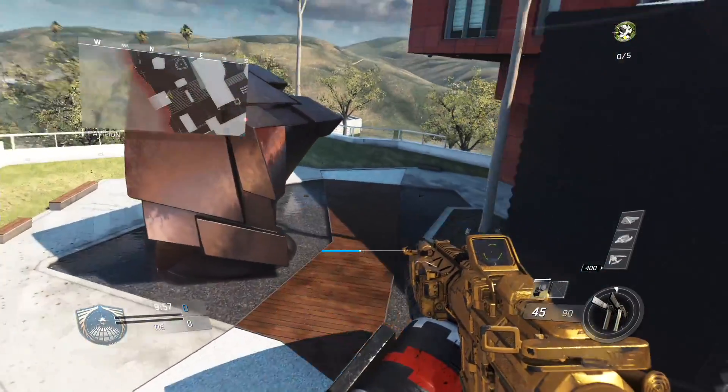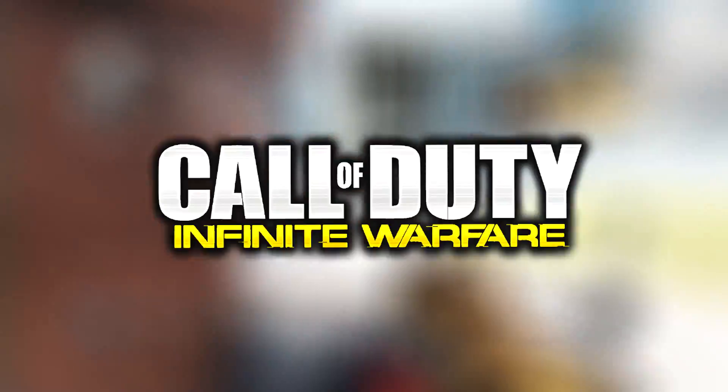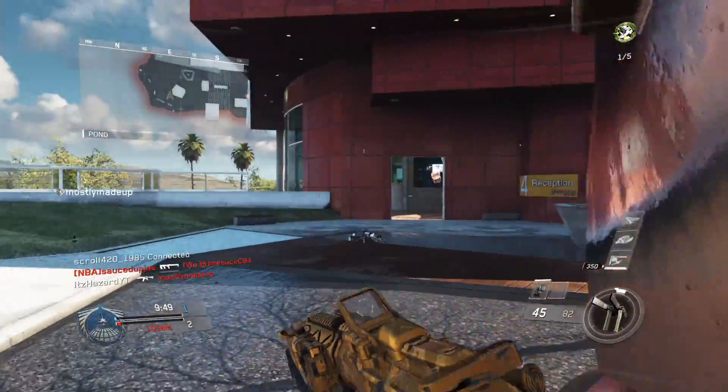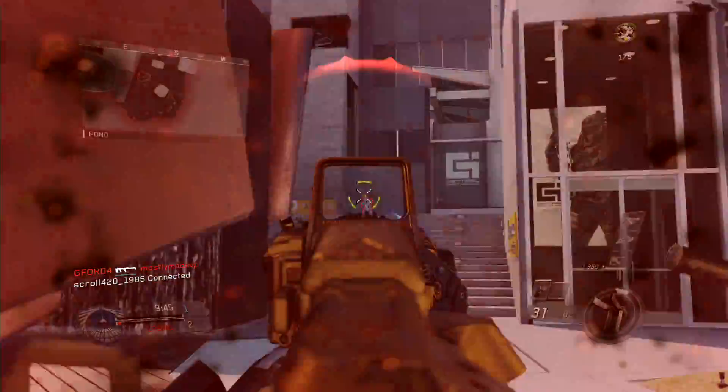Hey, what's going on guys, my name is Zach, you guys can call me Hazardous. Thank you guys so much for tuning back into my channel. In today's Infinite Warfare video, I'm gonna be talking about a double XP master prestige glitch that you can use to get yourself to master prestige basically right away, and this is greatly affecting players.